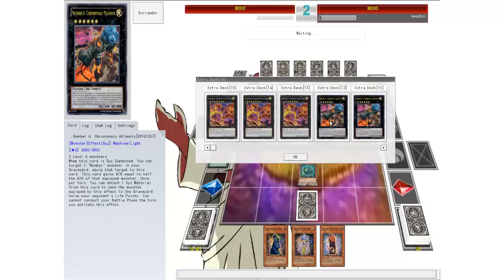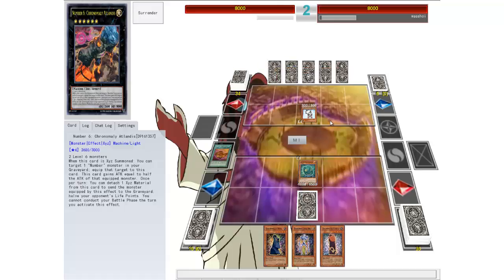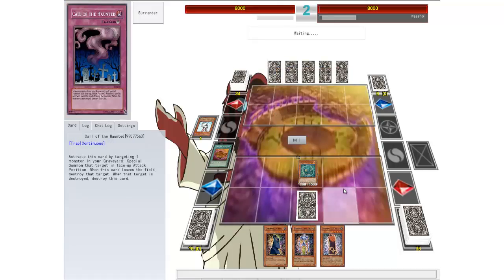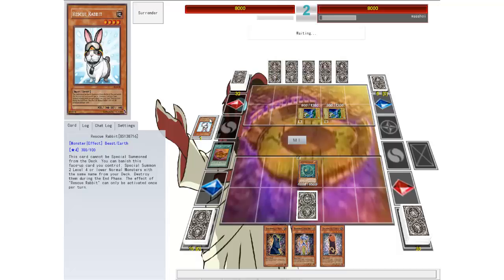Which would be that guy, at least 2,600 — 3,000 attack. Rescue Rabbit, which is fine. As long as they don't destroy my back row I shouldn't have a problem here. Why would I go for level 3's? I thought they were level 4's. I've never seen anybody actually use that for level 3's.